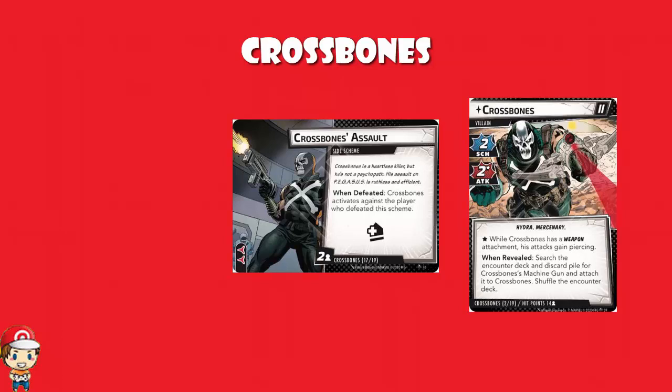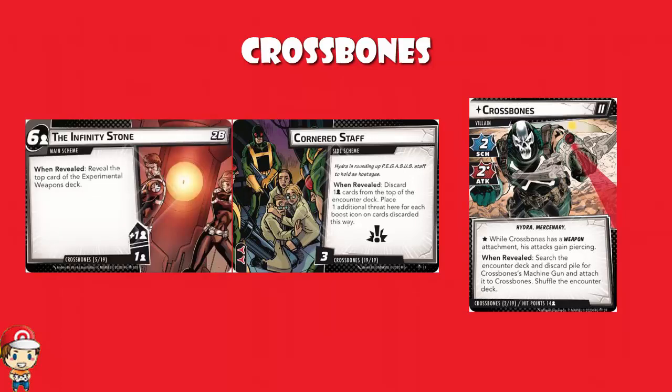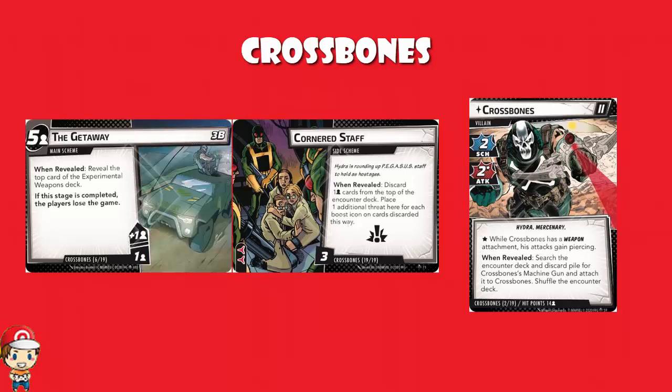There is also Cornered Staff, which is a crisis side scheme, so you've got to defeat it before you go after the main scheme. Starts with three threat on there. This is not per person like Crossbones Assault — just three threat normally. But when it's revealed, you discard one card from the top of the encounter deck per person and place one additional threat here for each boost icon on cards discarded in this way. Worst case scenario, it's actually three plus three per person, which is rather mean. You can ignore it, but only if the main scheme isn't going to succeed. Remember, the main scheme is actually three little schemes, and every time one comes out, you take an experimental weapon. So you could be in a situation where Cornered Staff is blocking you, and if you don't take it down, the Infinity Stone turns into the Getaway, a third experimental weapon hits the field, and that can overwhelm rather quickly.